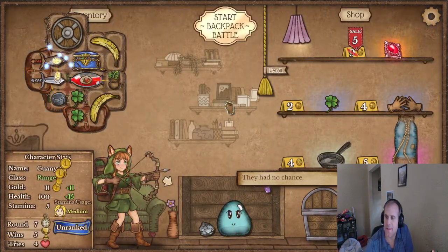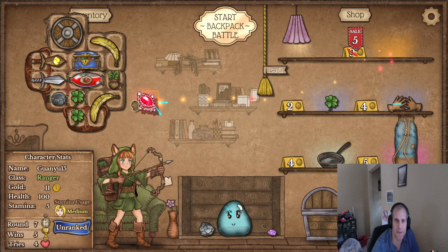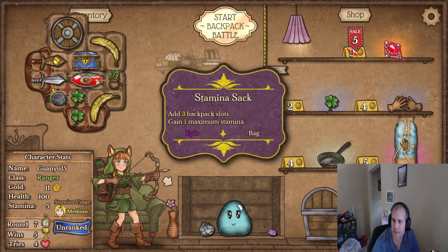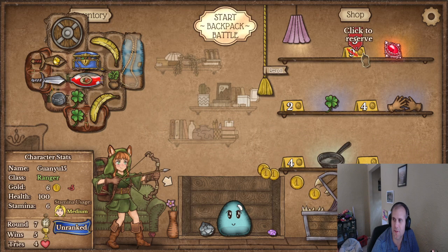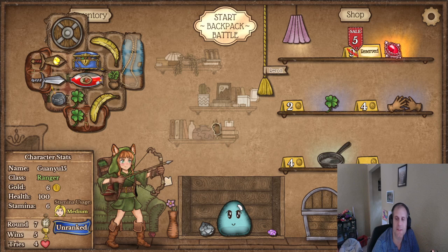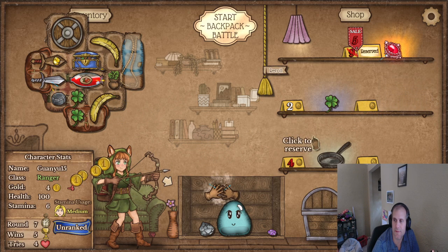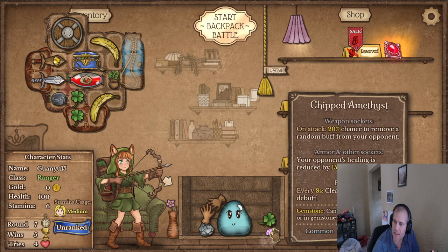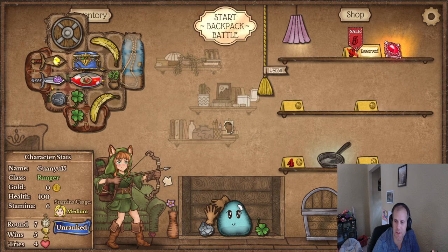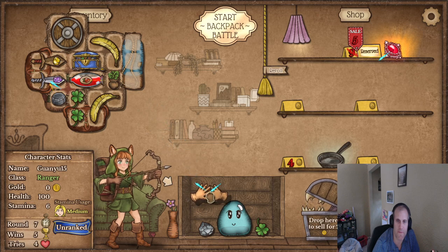All right, decent start. A blood amulet is really good — it combines into cool things. I definitely want the stamina thing too though. I'm going to reserve this because it's on sale. I want everything! This says it has a chance to remove an opponent's random buff — that's really good. It's not stealing but it is removing. Items trigger 20% faster.